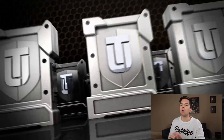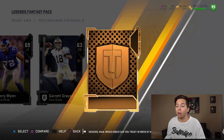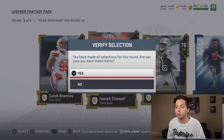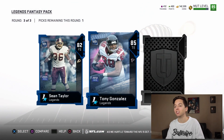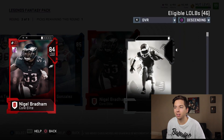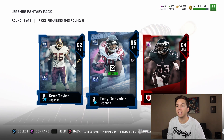Now we've got the legend packs. If we don't pull a better quarterback than 84 Andrew Luck, I'll just assume we're cursed. There's a quarterback in packs right now by the name of Drew Brees — it's a limited-time card, so if we could pull him, he'd probably be our quarterback for the rest of the series. In round three we get three guaranteed elites: 82 Sean Taylor, 85 Tony G, and 84 Nigel Bradham. Tony G is kind of slow — 72 speed, only 70 run block. We don't need any more outside linebackers, and Bradham's stats aren't that good. This pack was kind of an L. We'll just go with Tony G and put him into a set.